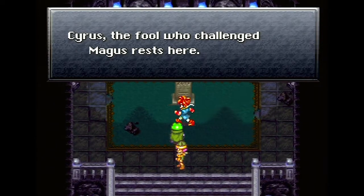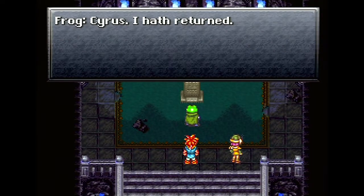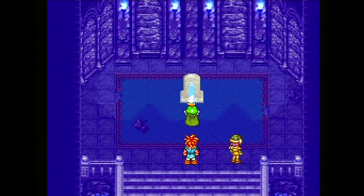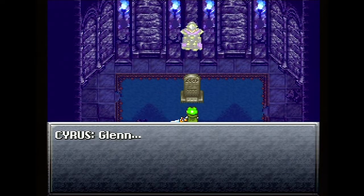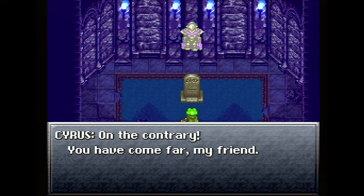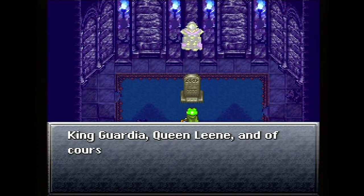Oh shit — I have a tombstone! 'Cyrus, fool who challenged Magus.' This is Cyrus's tomb. He's important to Frog, yeah — that's why I put him in our party. Oh snap! Oh shit — rise from the dead! Awaken, awaken! Awesome. Dear Cyrus... oh, sad frog moment. Now he has closure because Cyrus's ghost is telling him he's alright. 'You're cool, you're an alright frog bro, you're an okay guy, frog man.'